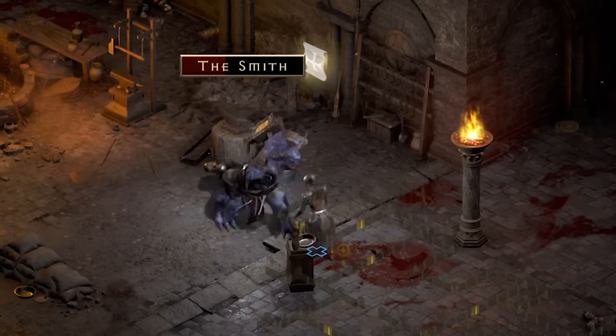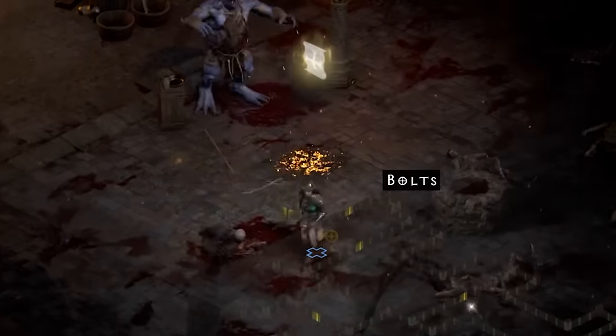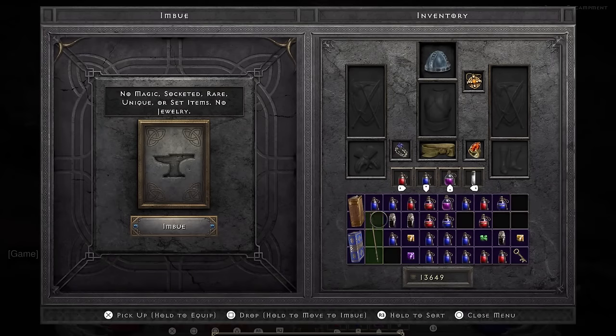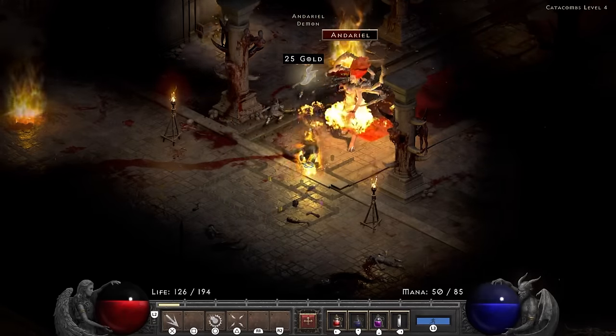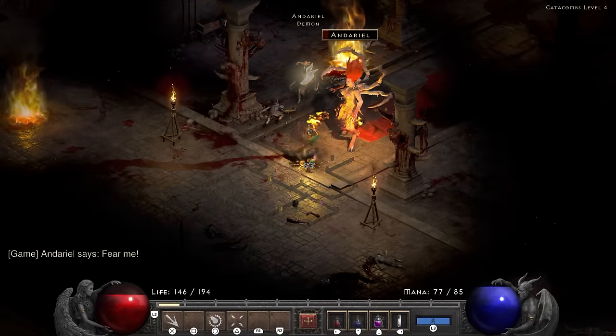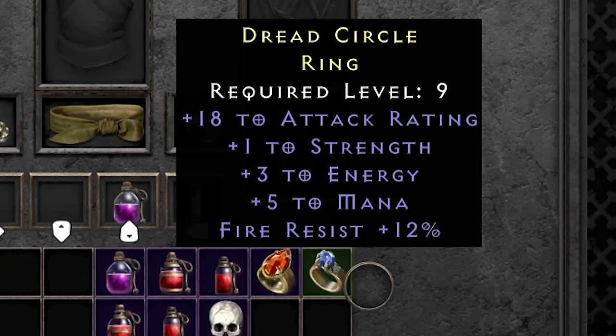The Smith will be the first of many to get static'd down and finished off with just a few fireballs. We take his hammer and imbue his staff to see if we can roll some plus to skills. We do end up getting a skill but it's chain lightning which we aren't using. We make our way to Andariel and seeing as she is very weak to fire we very easily take her down. She rewards us with a rare ring — it ends up having a bunch of mana and some fire resist.